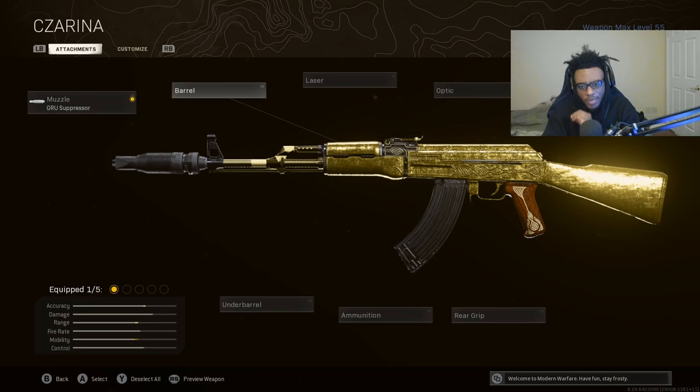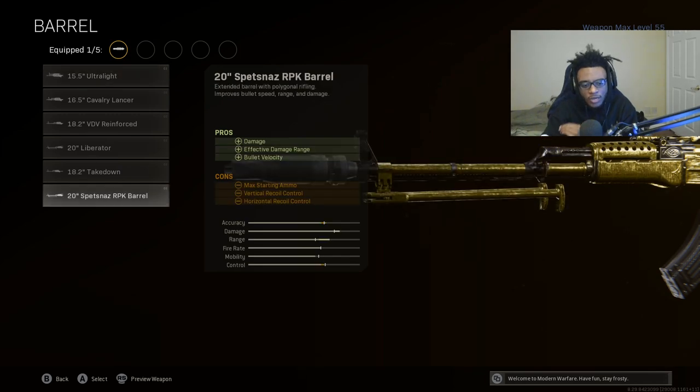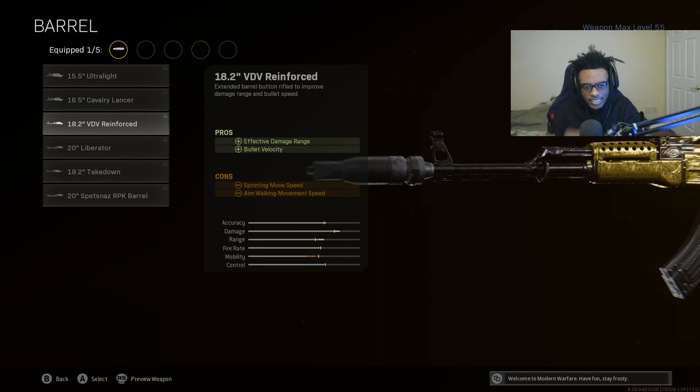Now we're going to be jumping over to the barrel, and things can get pretty tricky. I know a lot of people want to run the Spetsnaz RPK barrel because it's going to add damage, effective damage range, as well as velocity. But this is going to drastically increase the vertical recoil, and in Warzone this is something you do not want. So instead of running this barrel, we're going to be running the 18.2 VDV Reinforced barrel. It adds effective damage range as well as bullet velocity - two traits that are key and ideal for any AR build in Warzone, especially for a Black Ops Cold War weapon integrated into Modern Warfare.